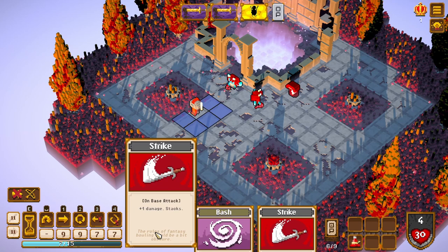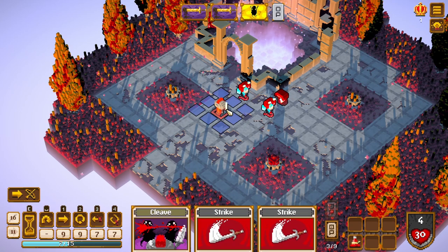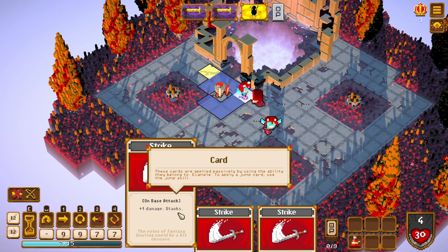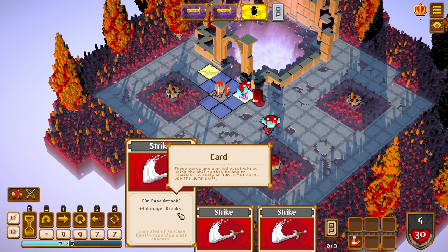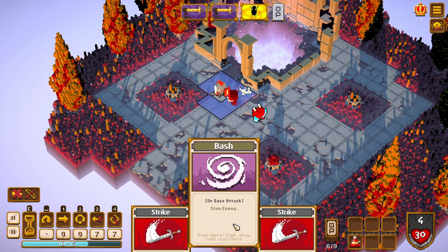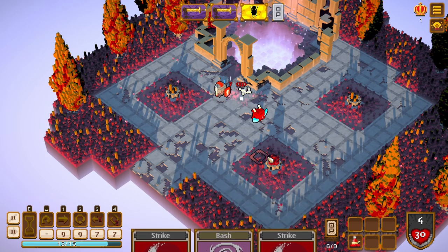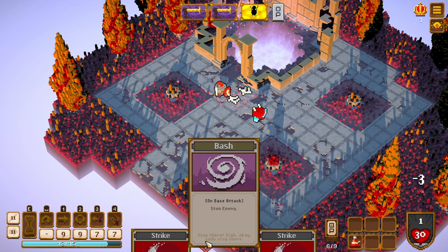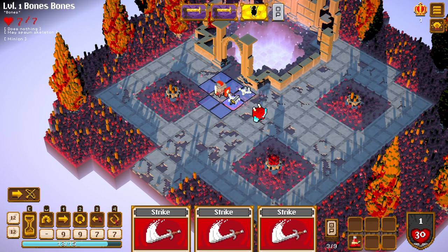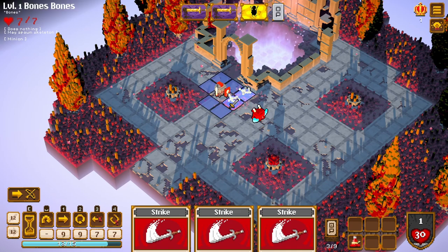On base attack, plus one damage stacks. We want to get over to these enemies and try to hit them. We did a strike — these cards are applied passively by using the ability they belong to. So we did a strike, we could do a bash, but these happen passively. So we're just going to do a normal attack — and then maybe we did a bash. Who could say?